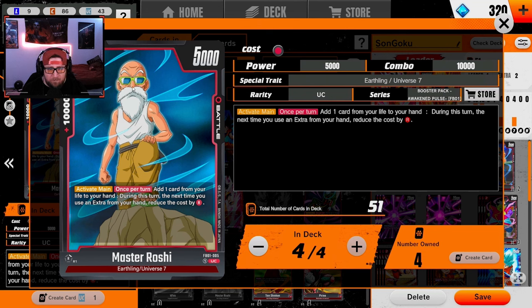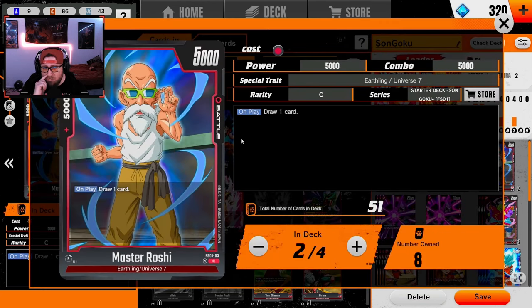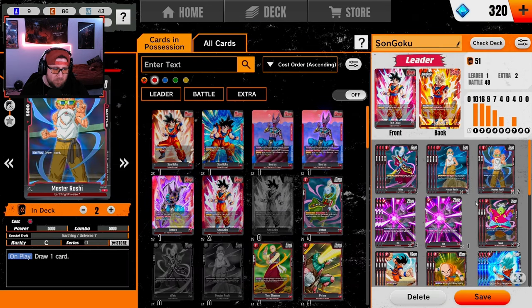We have Master Roshi here for self-awaken — we're just adding the card and very rarely get the extra part, but it's super good. 10k combo power is strong. We also run two of the other Master Roshi just to help with our hand on draw a card. It's solid and helps fix our hand.